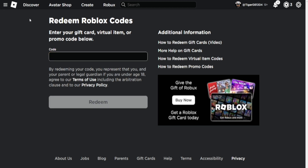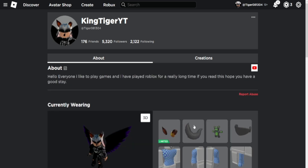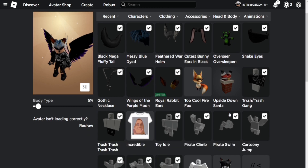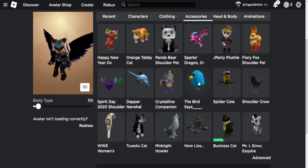You get items from the codes, which I'll show you now. I'll go show you guys in my avatar. So we got this thing right here — that is like a fox, and it says 'Too Cool Firefox.' Then over here we got the santa that says 'Upside Down Santa.' Then there's this shoulder item, and this bird — the Twitter bird — and then you've got the Spider Cola right there.